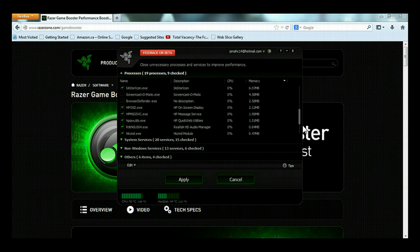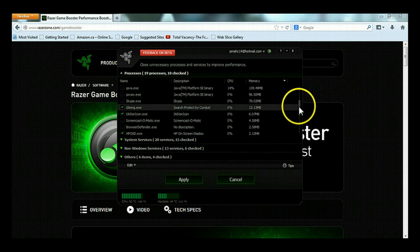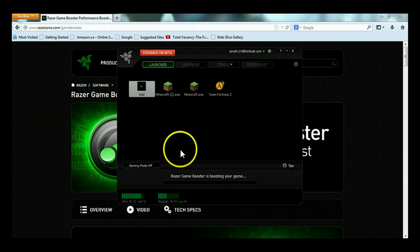If there's anything that you do not want to use, you're probably going to have to shut it down. I'm just going to check everything that I wouldn't need while playing. We're going to Apply, then hit gaming mode On. It says off right now, so we're going to wait for it to boost the game.